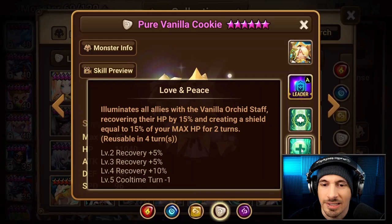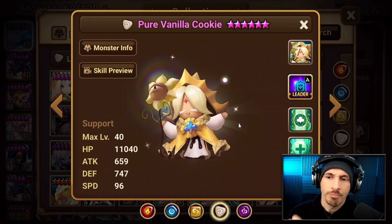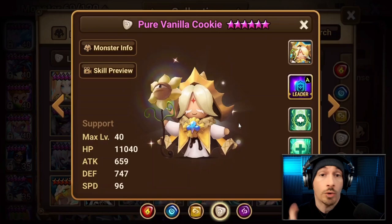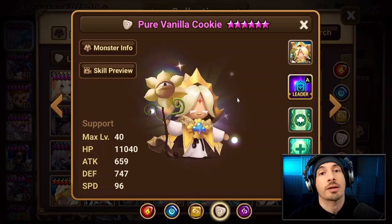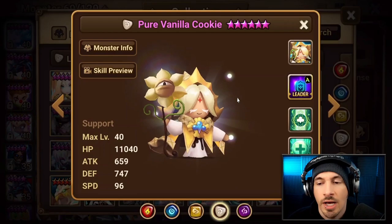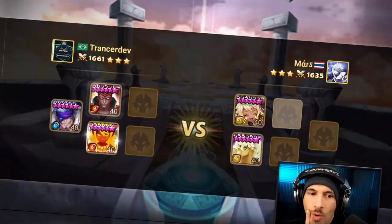First skill is a heal at the ally with the lowest HP. Second one is a shield and a heal. The third one has a lot of tech. It resets the cooldown on an ally, similar to what Ganymede does, and then it also gives Endure and Immunity to that ally. If the ally is already dead, it's going to revive and then do the exact same thing, but also revive with two extra turns on the cooldown time. It also has a leader skill. It is not a passive revive like something like Nana or Vanessa, which would be more valuable, but it does still do cooldown reset even if it doesn't need to revive, which is a pretty strong skill.